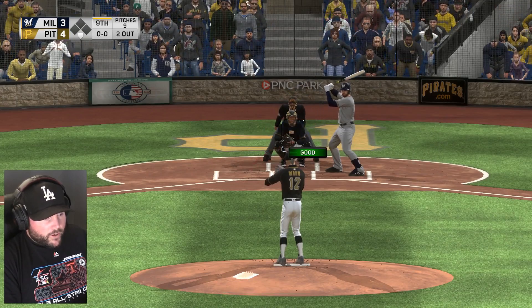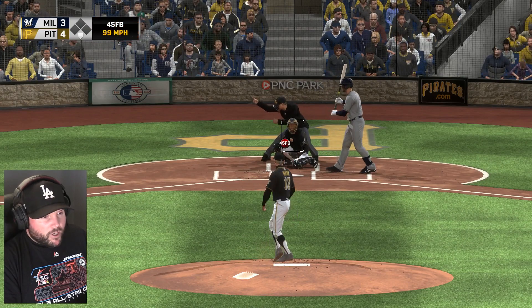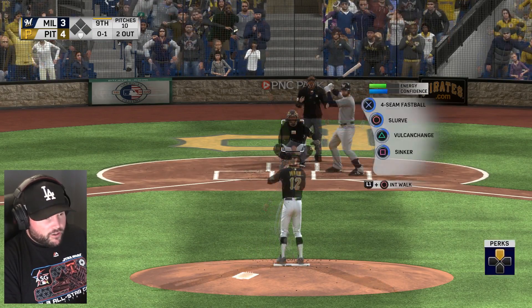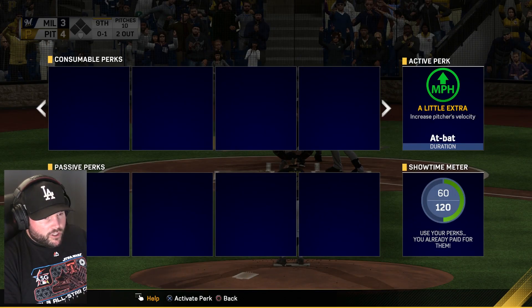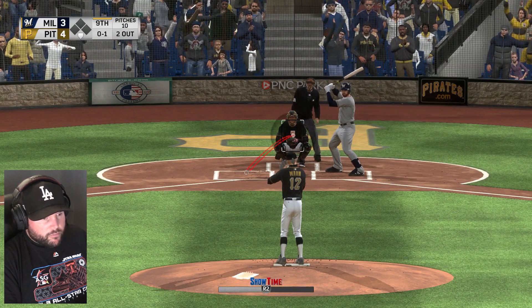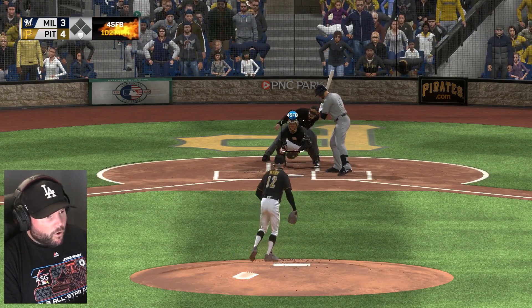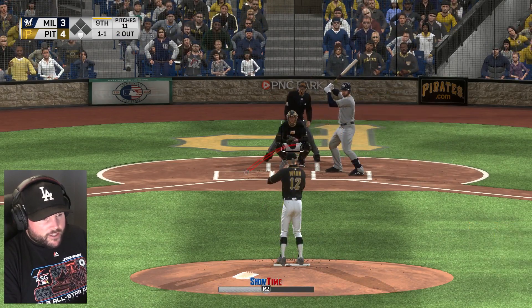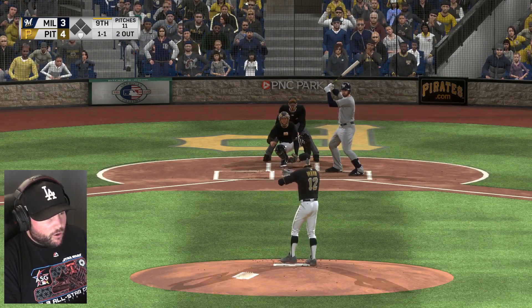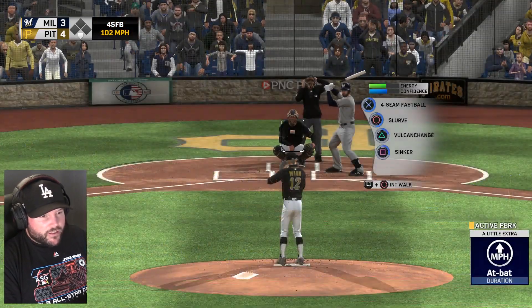Fastball right there. We want a fly ball to right. Going to use our perk now for a little extra velocity. Fastball right up there — 102 miles an hour, but he doesn't swing at it. Fastball right there, lower half. Can't catch up to that heat.